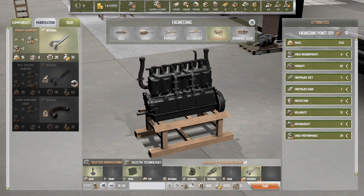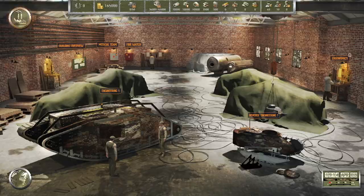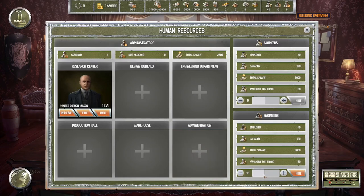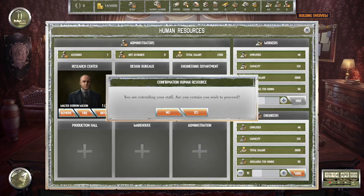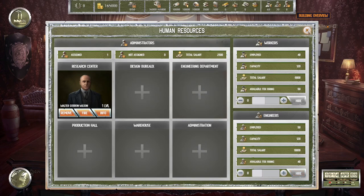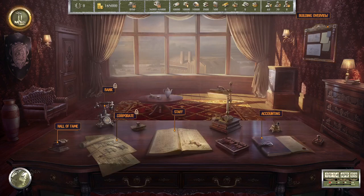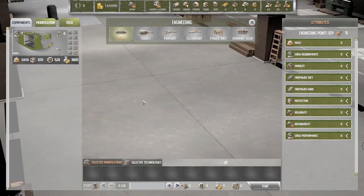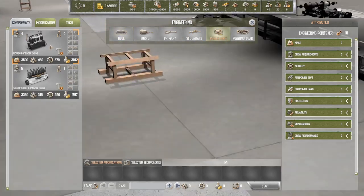Six days — you know what, let's hire 10 more engineers. Just hire them. And we'll quickly get this power unit going.